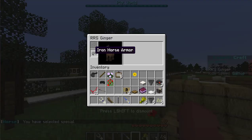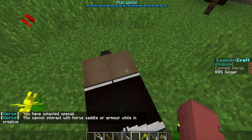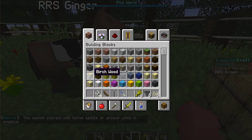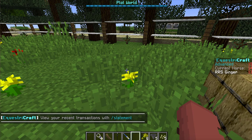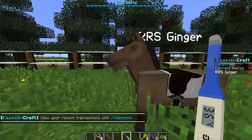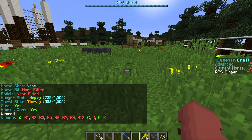Supposedly she has a blanket on, but it's just the new texture pack that they have. It's kind of messed up a little bit. Here she is — she's thirsty, I'm going to need to get her some water.